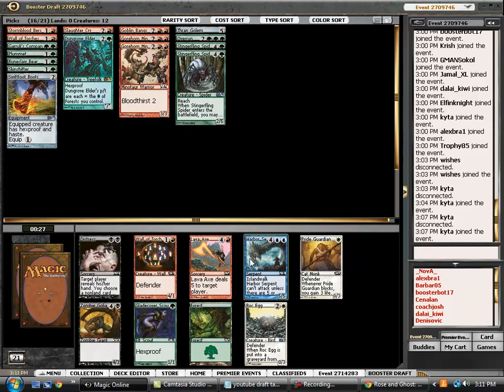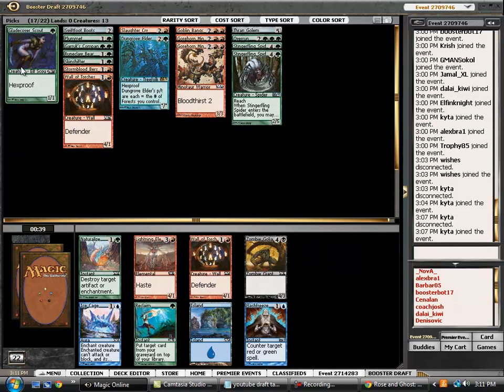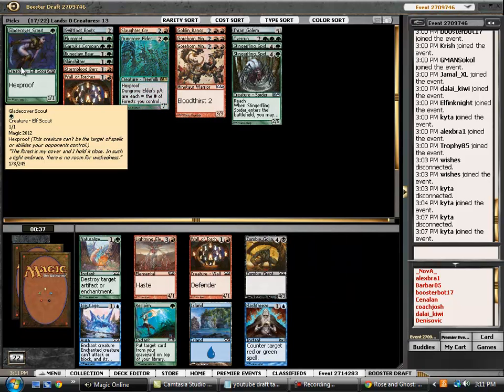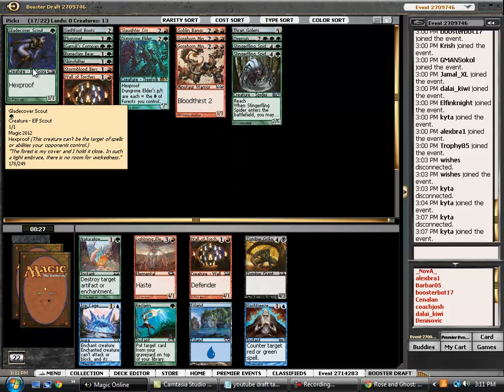Normally here I would take the Lava Axe, however we're short on creatures and have so much Bloodthirst going on. I think this is actually a deck that could really use Glade Cover Scout. Not a very strong card by itself, but when you have the Stormblood Berserkers, the two Minotaurs, and Overrun, the value of a card like this goes dramatically up.